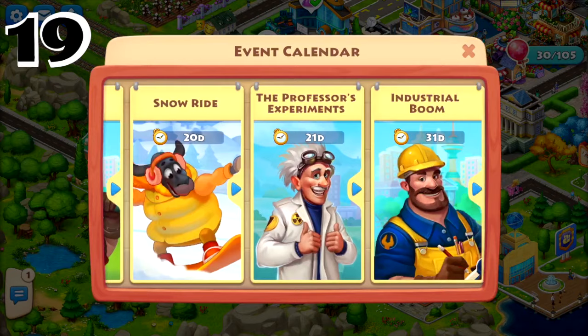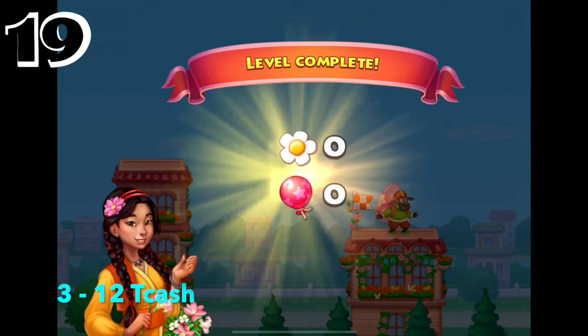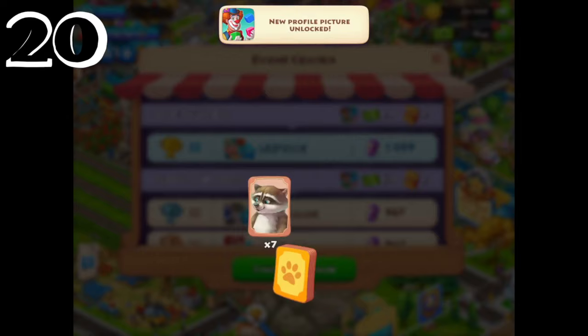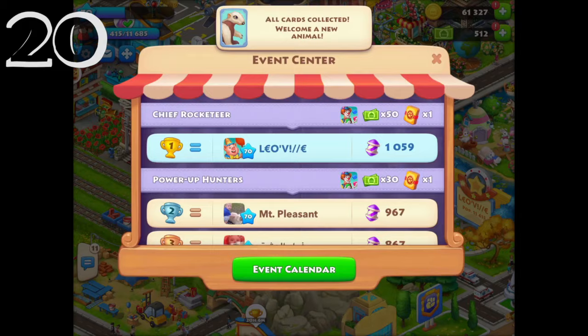Number nineteen: playing community events. By participating in community events you will get the chance to earn 3 to 12 T-Cash depending on the event. And lastly, number twenty: placing top 3. Placing top 3 in the events also allows you to receive a lot of T-Cash. Rewards can be 30 T-Cash if you place 2nd or 3rd place, and 50 T-Cash if you place 1st place.